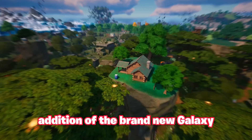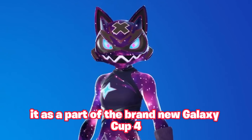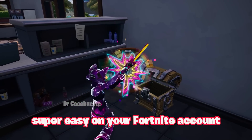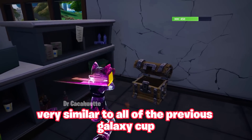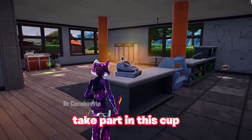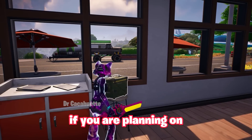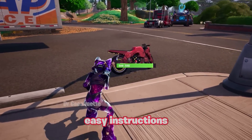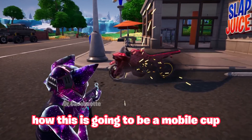We're going to be getting the Galaxy Crossfade skin on July 30th as part of the brand new Galaxy Cup. This works very similarly to all previous Galaxy cups — if you own a Samsung device, you can take part in this cup to unlock the skin on your account before it releases in the item shop. If you're planning to take part, I'm going to give you some easy instructions to guarantee you get the skin. Since this is a mobile cup, you'll need to play on a phone or tablet.